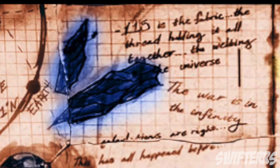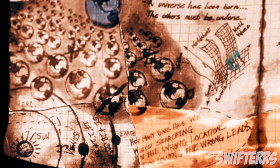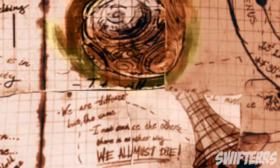Going back to the overall image, there are a ton of really interesting things. In the top left hand corner, on the left hand side there is Element 115, and to the right it says: '115 is the fabric, the thread holding us all together, the wilting universe, the war is in the infinity, this has happened before. A universe has been born, the others must be undone. How many years have we been searching in the wrong locations, following the wrong leads? We are different but the same. I must convince the others, there is another way, we all must die.'